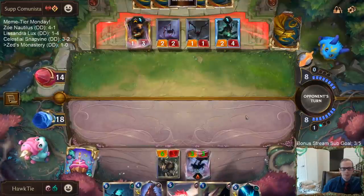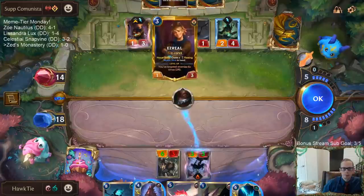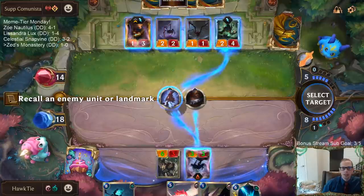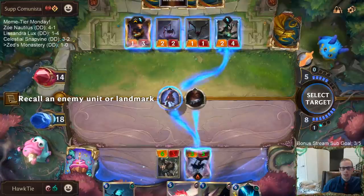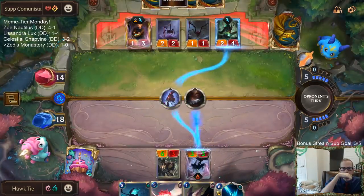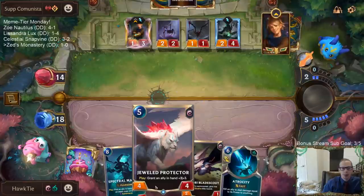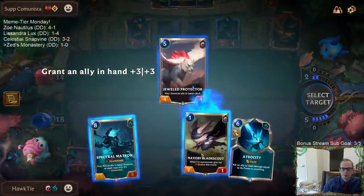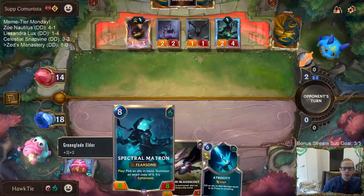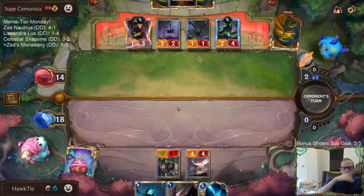So those are the first two targets for Ezreal. I'm not sure which to bounce back — Ezreal or Neverglade Collector. It's a lot easier for them to just replay Ezreal than Neverglade. We're still going to have a pretty good next turn — Spectral Matron puts in Blade Scout, then another Blade Scout. So two 5/4 Elusives and an 8/8 Fearsome next turn.